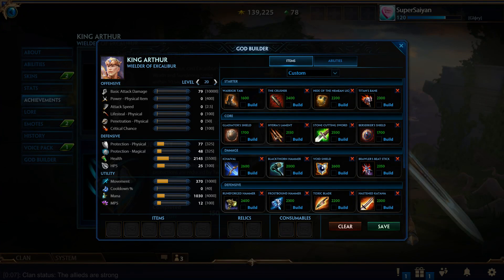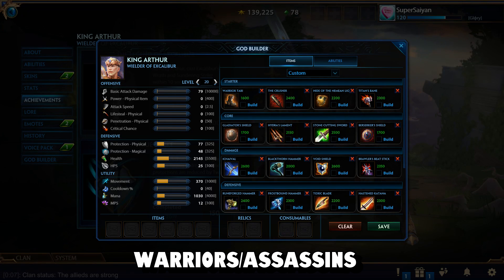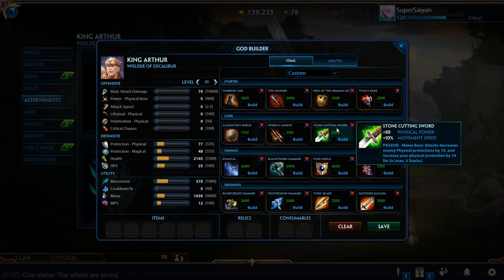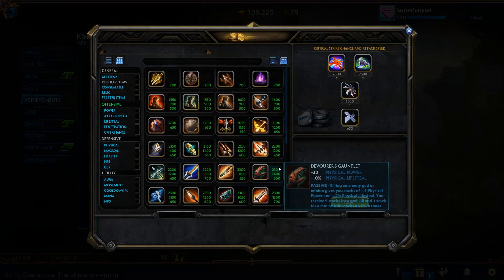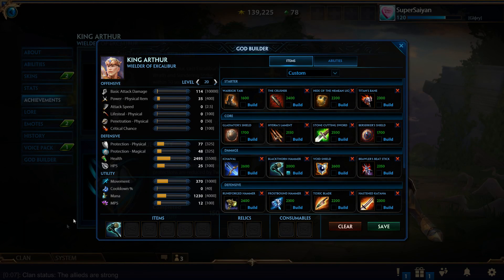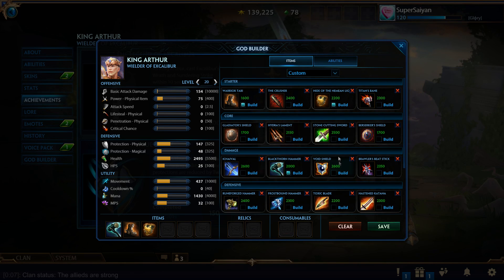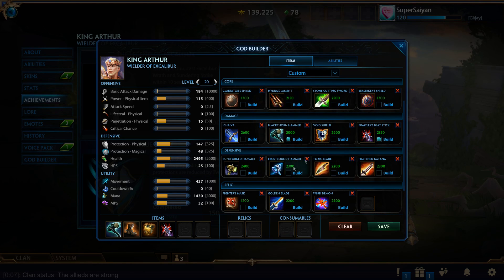Moving on to Warriors and some Assassins — by now you should understand the formula, so let's get straight into it. Starting with Warrior's Blessing, a popular start is Blackthorn right after into Boots, into Defense, like on Erlang Shen. You could go Stone Cutting depending on if you're auto-attack based, as it gives a form of penetration as well as a few more protections — really good on characters like Erlang. Depending on your character you could build into a pen-based item like Beatstick or your general counter items that you want to incorporate.